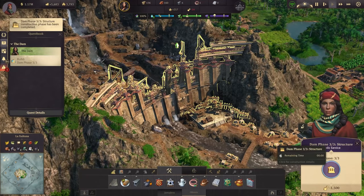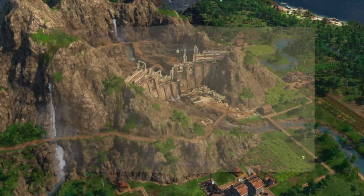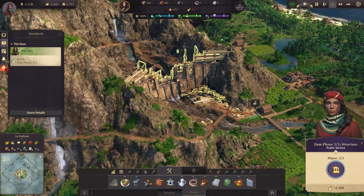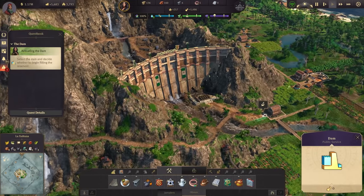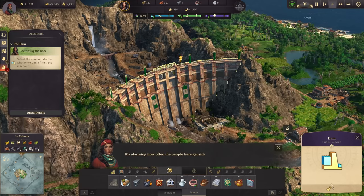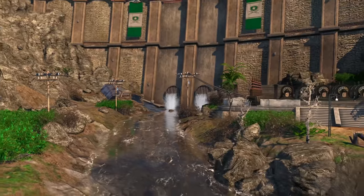Phase three has also been completed - I just let this one run in the background since phase three is really just a grind of having obreros working for you and getting building materials done. We finished phase three, and in all its glory there is our working dam. We need to decide whether we want to begin filling the reservoir - and of course we want to.